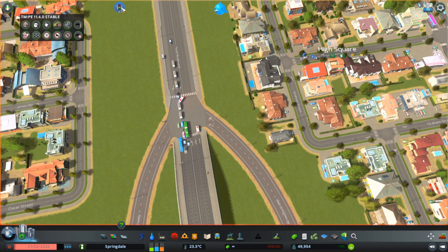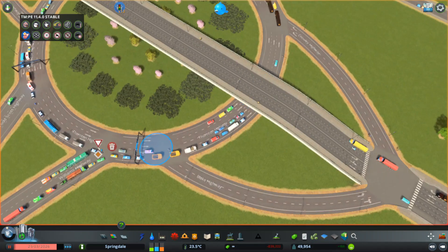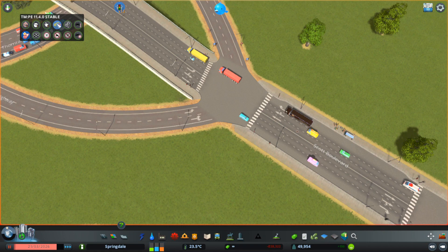The next thing I'm going to do is use Traffic Manager: President's Edition to determine priorities at each junction. You can already see I've got some priorities set here which I might have to play with. First, I'll go to the change lane arrows function — I don't want people turning left here, I want them turning right only.